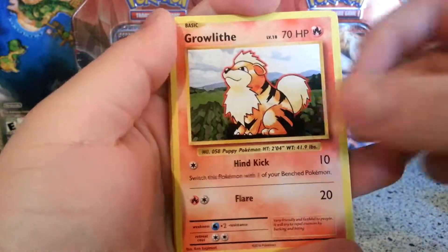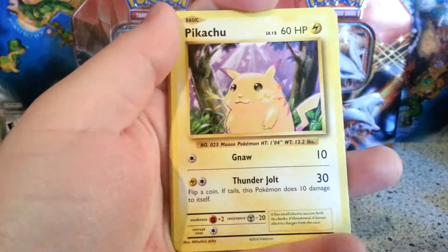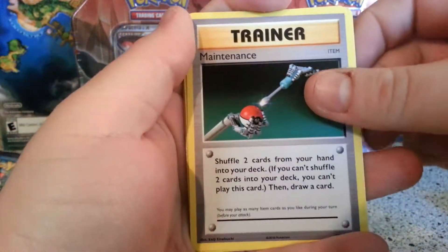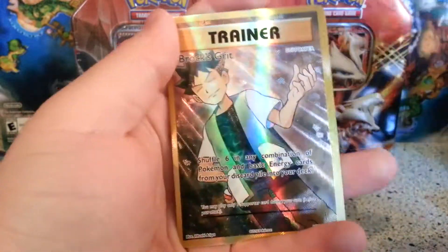Onyx, Growlithe, Machop, Pikachu, Doduo, Haunter, Maintenance, Poliwhirl, and Magmar's Reverse.